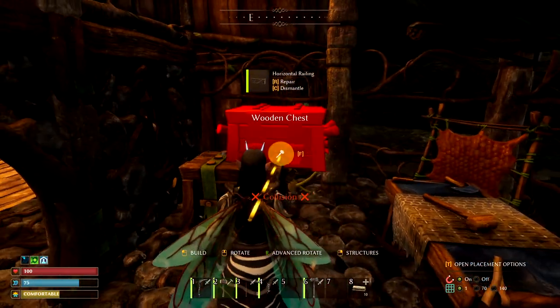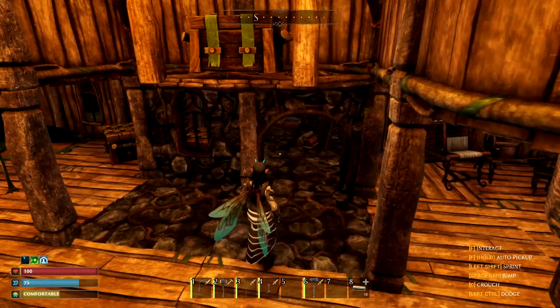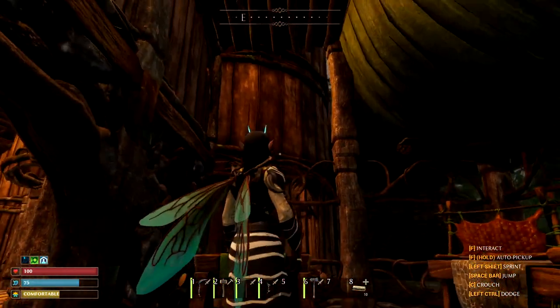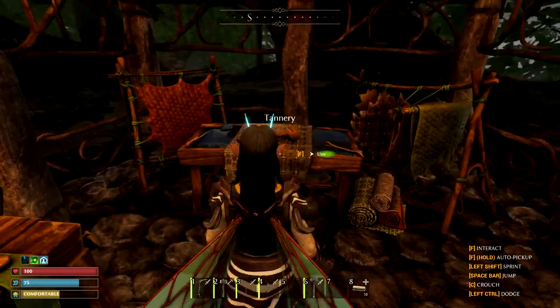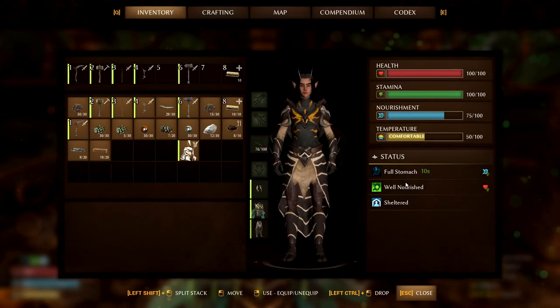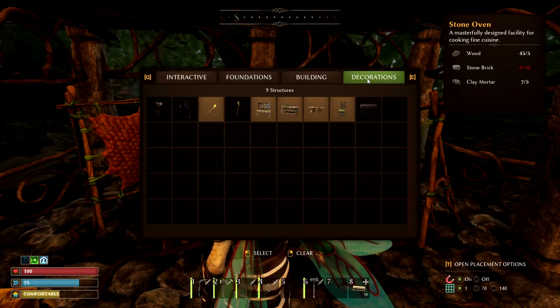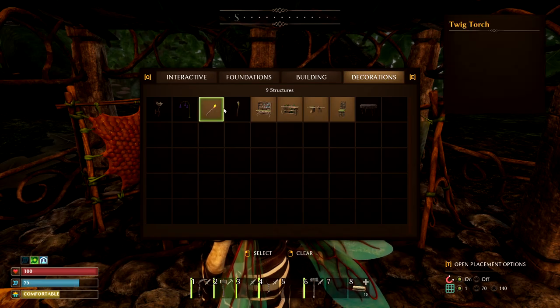We could put a chest right out here — that gives us a little bit of storage out there. And then we need a light out here too. I do have some on me. Got a little bit of resin in my inventory. Twig torch — I could turn these things upside down now, so I could hang it from the ceiling and it would light up this whole area down here too. Let's try that once.